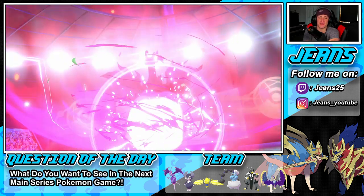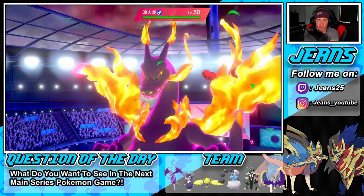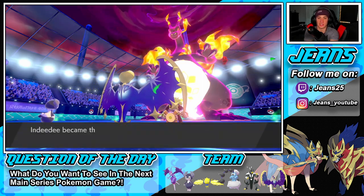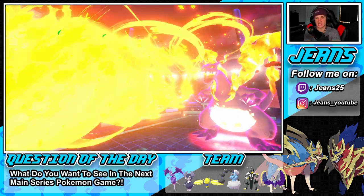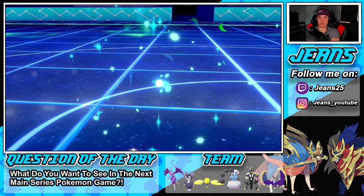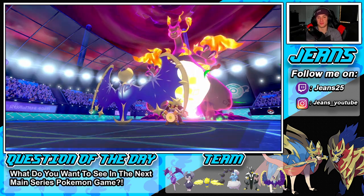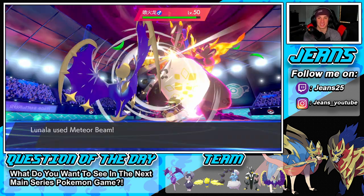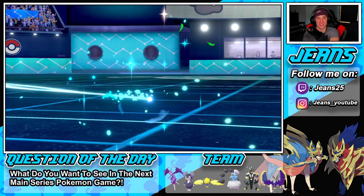Rillaboom can't Fake Out since Indeedy's Focus Sash and Follow Me is up — it's going for Grassy Glide instead. G-Max Wildfire takes out Indeedy and buys time to set up the Meteor Beam. Meteor Beam comes in hot — does it dump on Charizard? YES! Huge play from Jeans! Follow Me came off, Meteor Beam takes out his G-Max Charizard, and now we bring in Thundurus to roll through the rest of this battle!